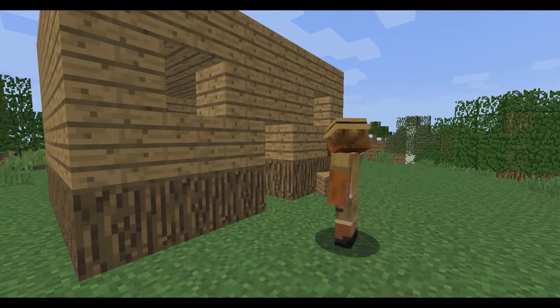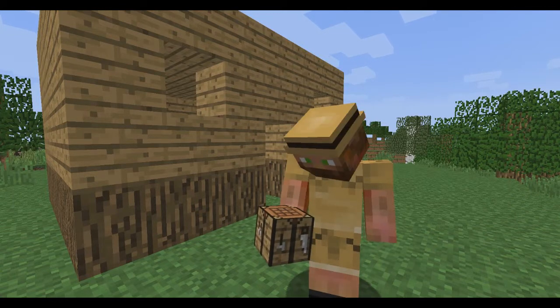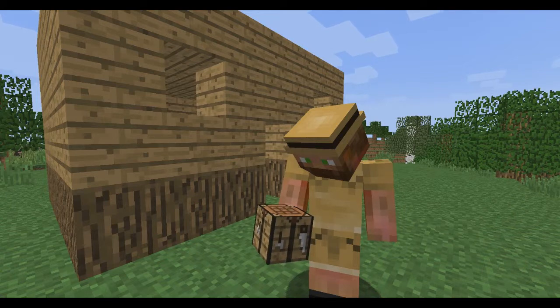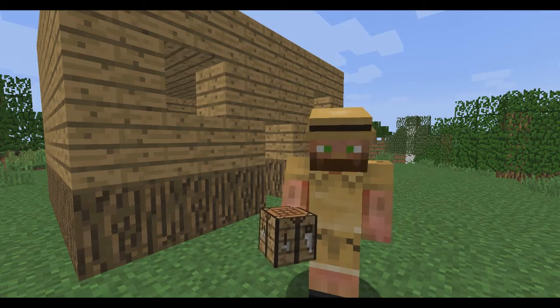Now comes the fun part. You want to go into your crafting area and make yourself something nice, like a crafting table. This is a crafting table — as you can see it's got these little things right here. You can basically put anything you want — you can put some wood, you can put some stone. That's for a whole other episode right there for stone.